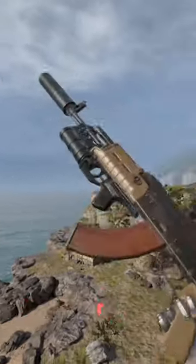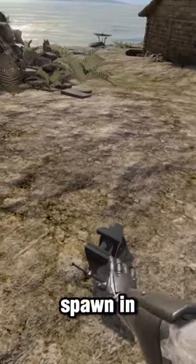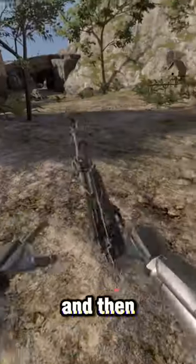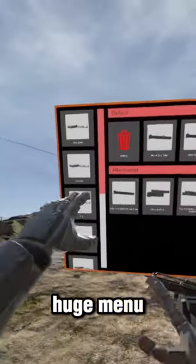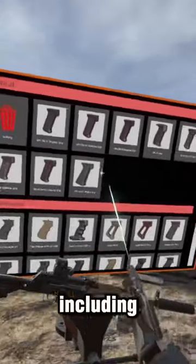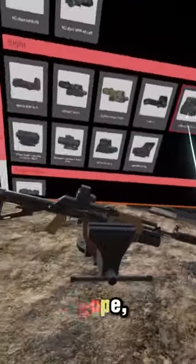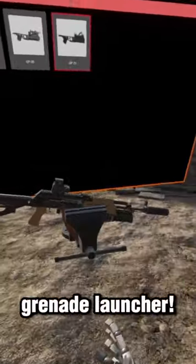This is a customizable rifle in Blood and Sorcery. If we spawn in this vise and then put a rifle framework inside of it, this huge menu will pop up where you can customize a bunch of things, including the grip, the suppressor, the scope, the gun stock, and you can even add a grenade launcher.